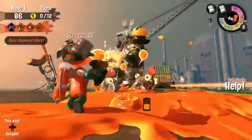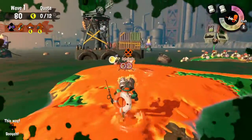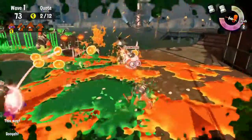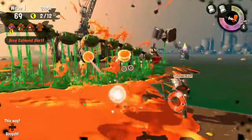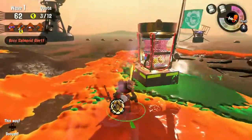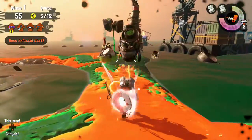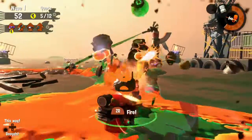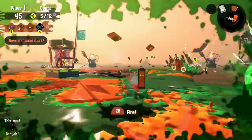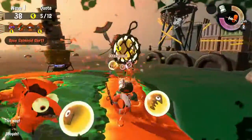We got a Steelhead here and I'm using the Duelies, which is not really that great. Of course, there's a Fly Fish. I actually have the Stingray now this time — I'm not going to use it just yet because it's still Wave 1 and still the beginning of the wave. Actually, I'm going to use it right here to kill this guy and then kill the Fly Fish too. There we go, that worked out. The Stingray is actually really good in Salmon Run — it's very easy to destroy any enemy, especially since I hate Fly Fish so much.